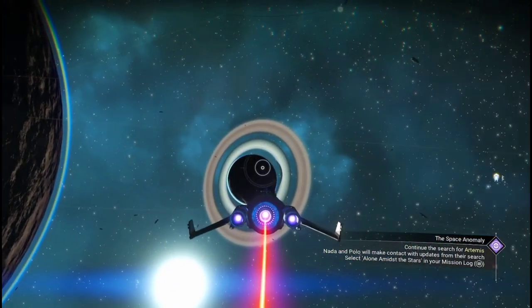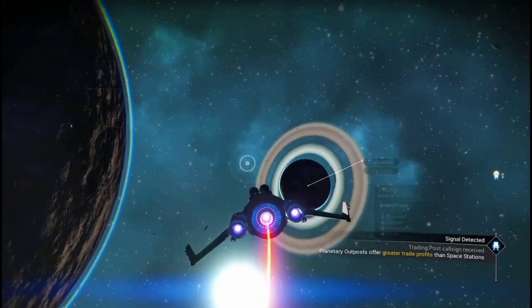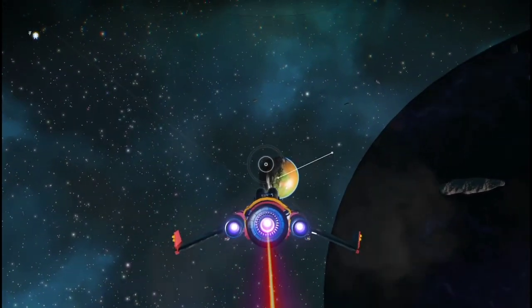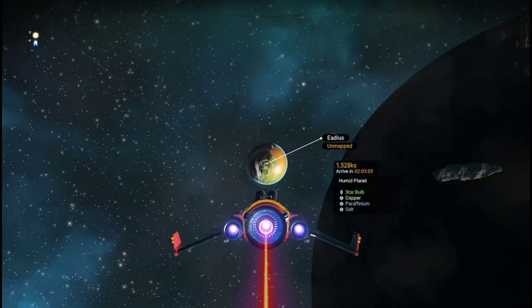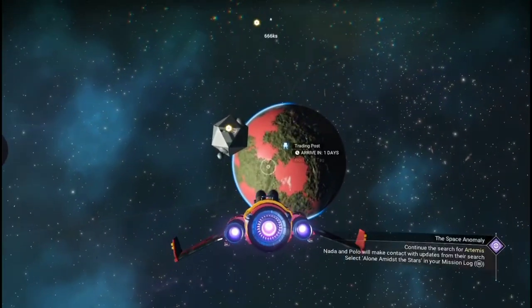The last system I went to was a ship one — that's where I found the squid ship. This one is the creature one. I'm scanning around and getting all the bungalow planets. Oh, the star bulb — how nice! It was a rainy one so I checked it out.